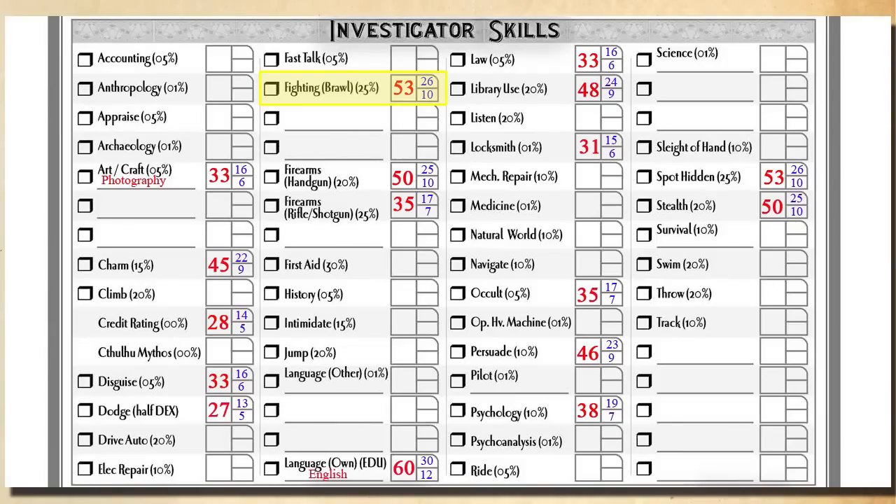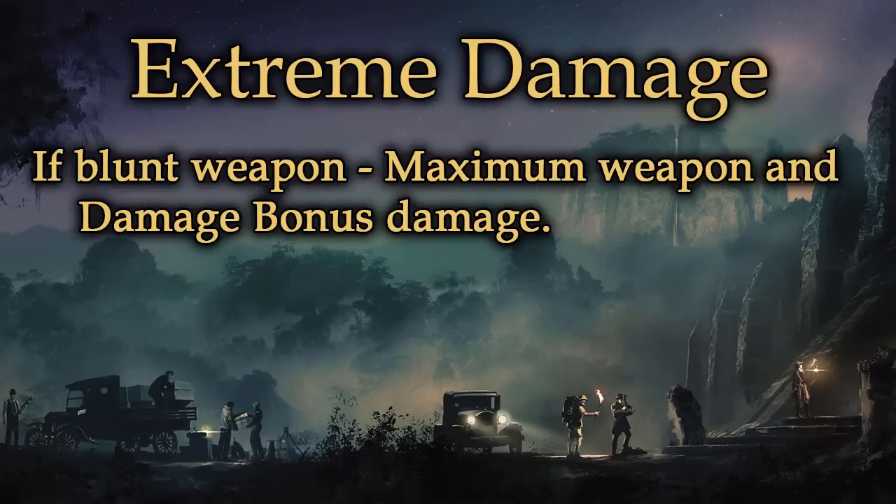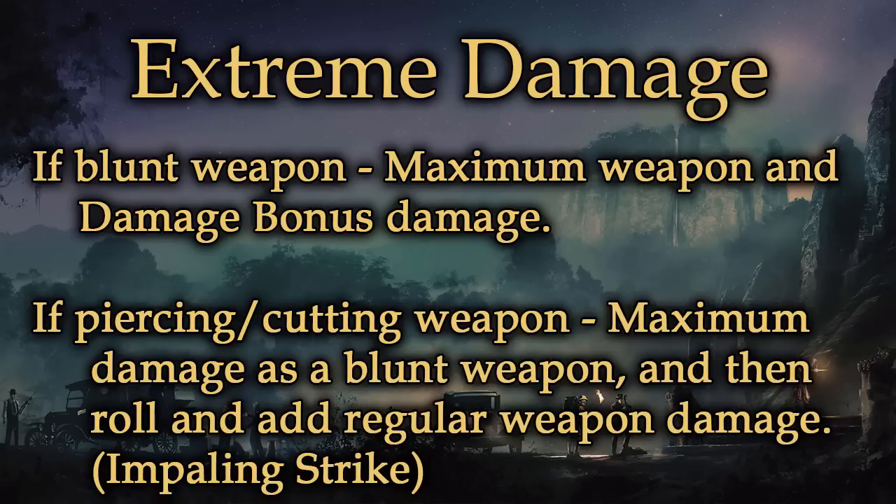When a character initiates an attack, they roll percentage dice as they would any other skill check. If that roll comes up as an extreme success — the one-fifth value of the skill, in our character's case a 10 or lower — something very special happens. If the weapon is a blunt weapon such as a fist, boot, or club, the weapon does maximum damage, and if the character has a damage bonus, they do maximum damage bonus as well. If the weapon is an edged or piercing weapon such as a knife, sword, or bullet, then we have what's called an Impaling Strike. In the case of an Impaling Strike, we give it maximum weapon damage and maximum damage bonus, just like a blunt weapon, but then we roll regular weapon damage and add that to it. Impaling strikes can be extremely devastating.